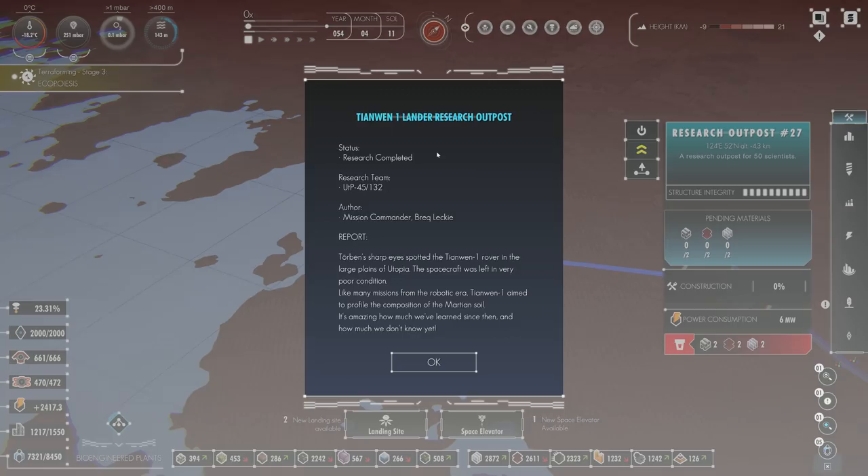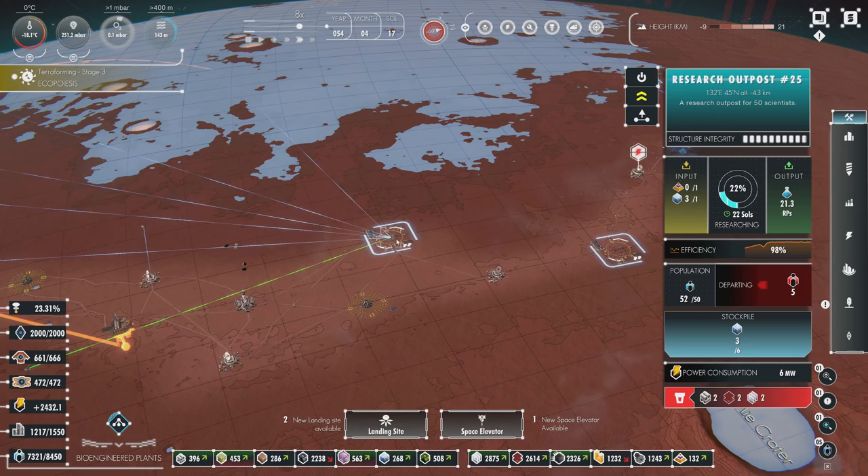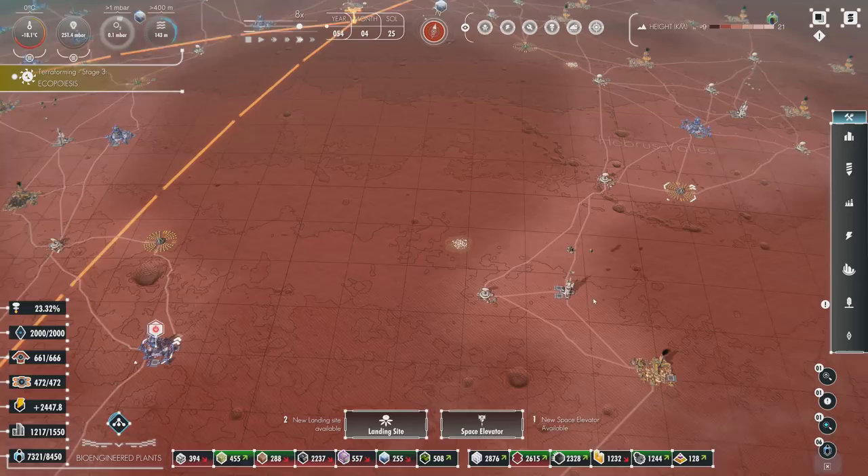This is by mission commander Breck Lackey. It says: Torben's sharp eyes spotted the Tianwen-1 lander in the large plains of Utopia. The spacecraft was left in very poor condition. Like many missions from the robotic era, Tianwen-1 aimed to profile the composition of the Martian soil. It's amazing how much we've learned since then and how much we don't know yet. The most intelligent, most wise people thoroughly understand that they don't know everything.